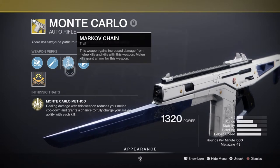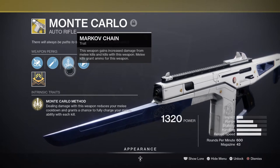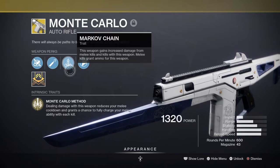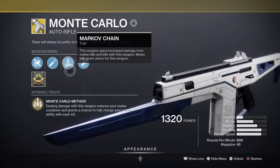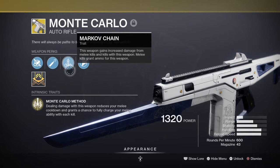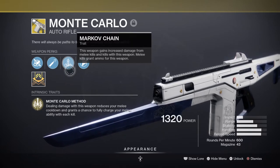Alongside this, Monte Carlo also has the Mark of the Chain perk that will increase the weapon's damage via melee kills. Both of these perks combined with our melee-focused build will allow you to consistently get your melee up at all times and tie back into our well mods. This season also has the AR anti-barrier mod so we can bring Monte Carlo into any activity with anti-barrier combatants, making it a pretty reliable choice for endgame activities.